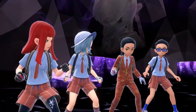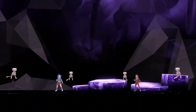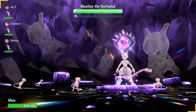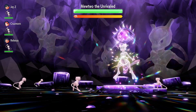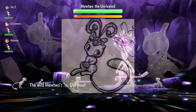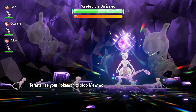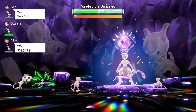Big Mewtwo raid, let's go! Everyone send out your Mew. We are stacked with Mews. Mewtwo the Unrivaled — it's using Calm Mind, buffing up. To counter that, I'm using Light Screen and my Mew is holding the Light Clay, so it'll last longer — about eight turns or so. Look at that defense, that shield is up for half its health and it is hard to get through.